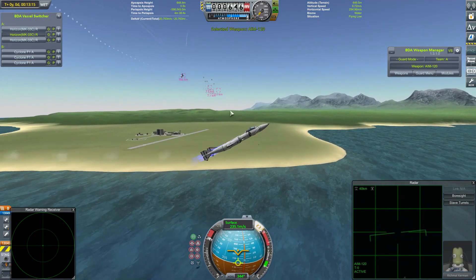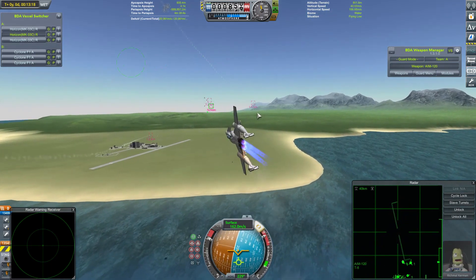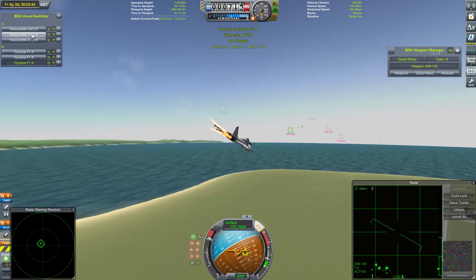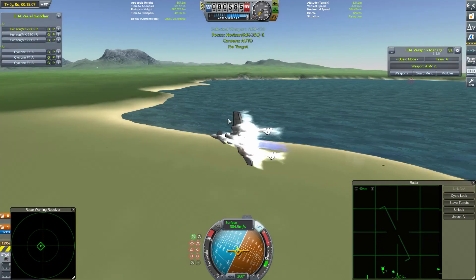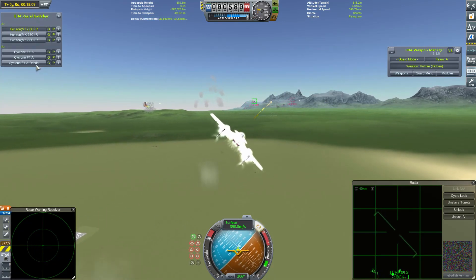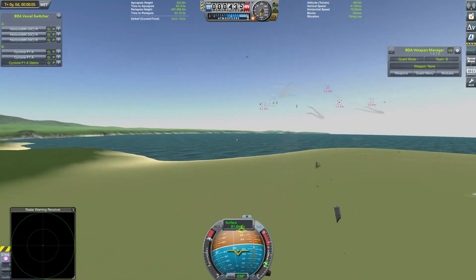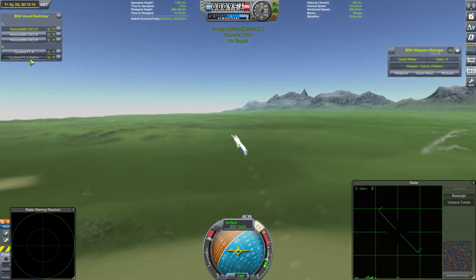That missile goes very close to that Horizon, who is breaking low to dodge, but is now turning to close the distance and launch its second volley. The usual game of missile tennis. These Cyclones have seemed to be vulnerable to early missile kills, and that is one of them gone straight away. A cloud of debris is all that's left. And that's another one gone.